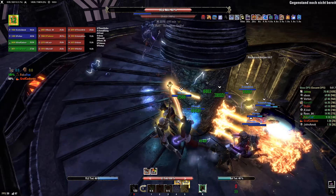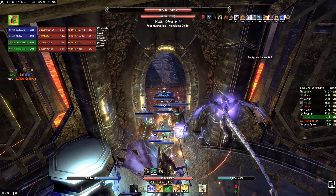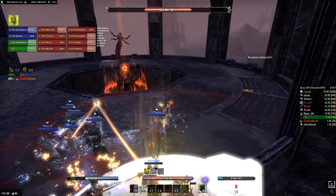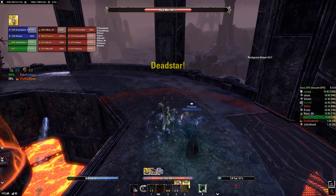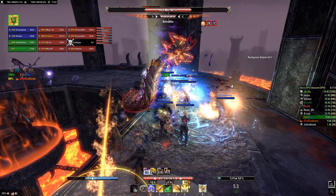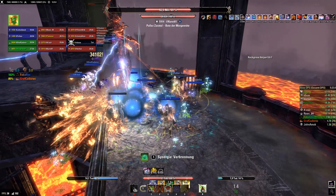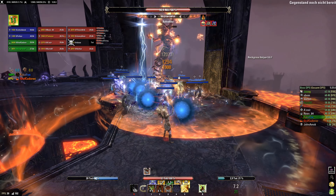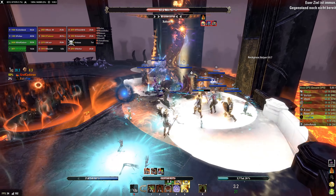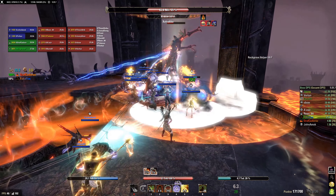Another trick to make Martial Knowledge easier to manage is reducing stamina sustain — leaving out CP nodes and passives that return stamina or reduce stamina cost. Especially for healers, using the mythic item Spaulder of Ruin is also a really great way to reduce stamina regeneration. Because Spaulder of Ruin is also one of the strongest support sets in itself, this is very efficient. But stamina is also important for survival, so you still need to be able to block, dodge, or sprint — don't overdo it. CP nodes such as Expert Evasion, Slippery, or Celerity are also amazing to stay mobile with low stamina sustain.